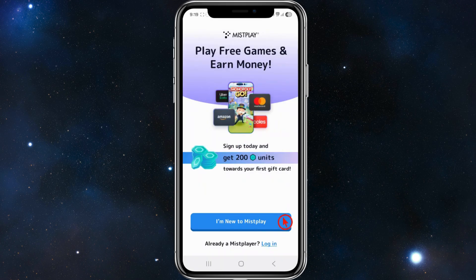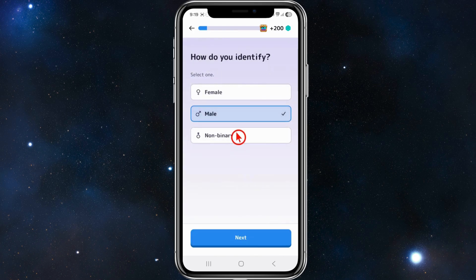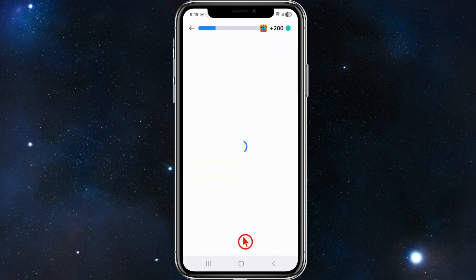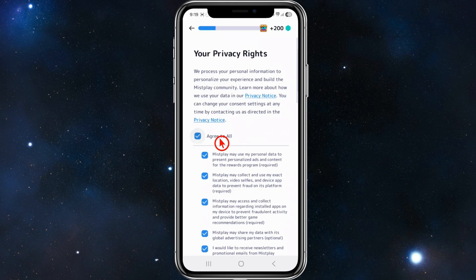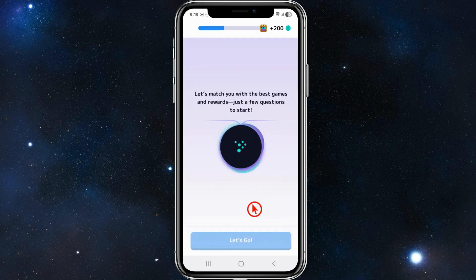Allow notifications if you like, then choose the option 'I'm new to Misplay.' If you're already a Misplay player, go ahead and click on Login. I'm going to create a new account, so I'll quickly jump through the sign-up process — agree to the terms, read through them, and click Continue.